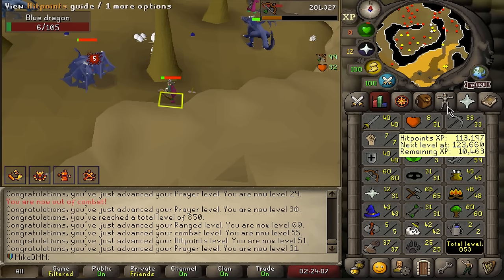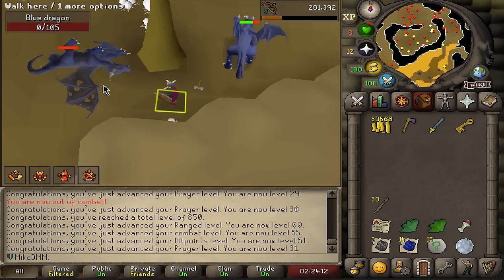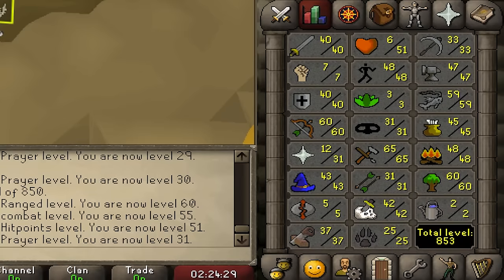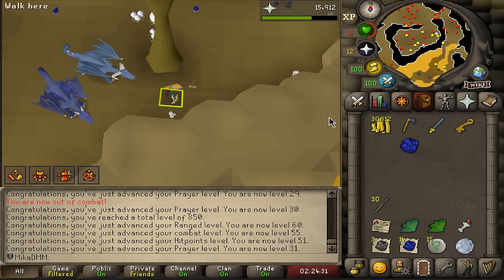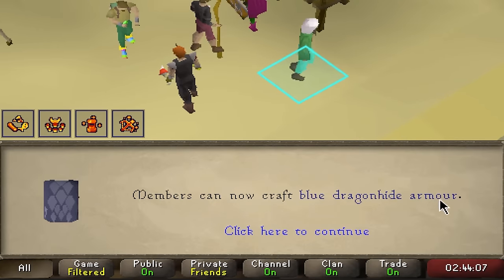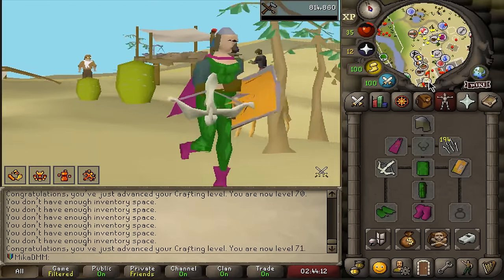Okay, I now reached level 60 range — which I mean, it's already too late because I should have done blue dragonhide at 50. But I guess now it is time for me to get my crafting up to 71 so I can make a blue dragonhide set instead of the green dragonhide set. 71 crafting — now we can make blue dragonhide armor. Let's upgrade this scuffed-looking gear and look a little bit better.